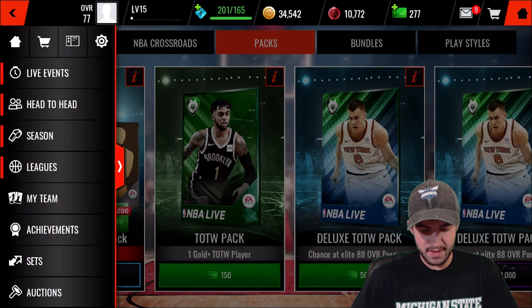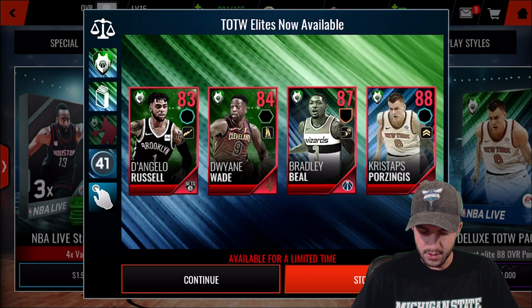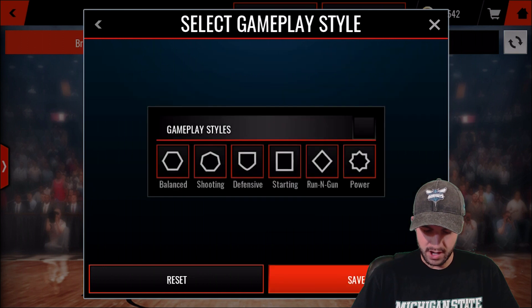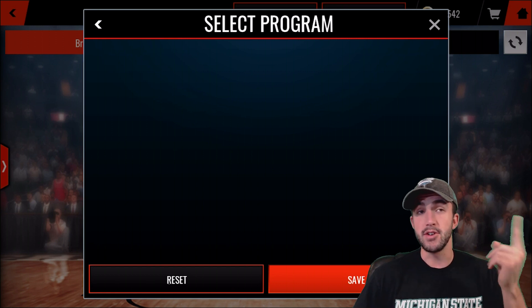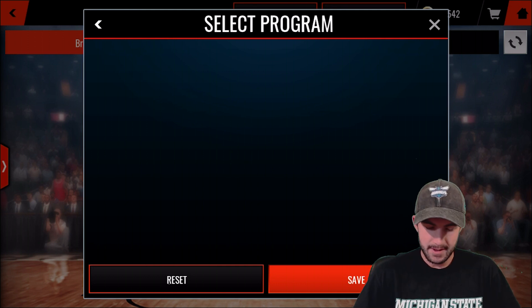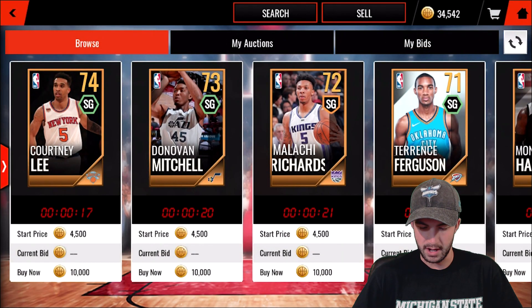We're going to take a look at the other Team of the Week players real quick. We can't actually look at their stats, and if we go to the auction house, we're going to see that they are not up there. Hopefully we will get changes to that soon. Honestly, I don't know what the purpose of even having a program filter is in here if you're not going to make them auctionable and you don't even have the programs listed. At least don't taunt us — take it out of there so we actually have something we can do.